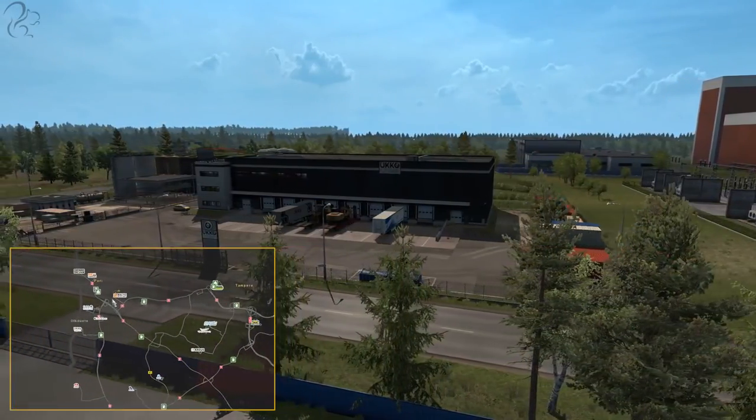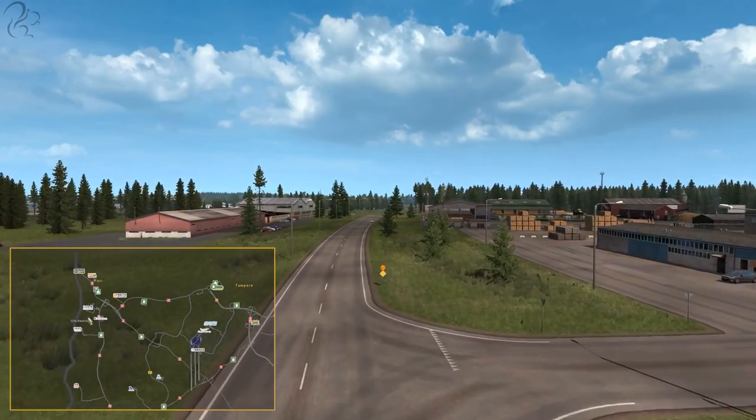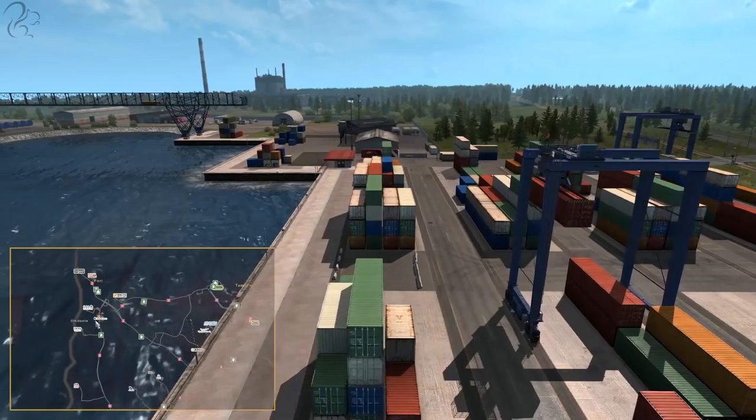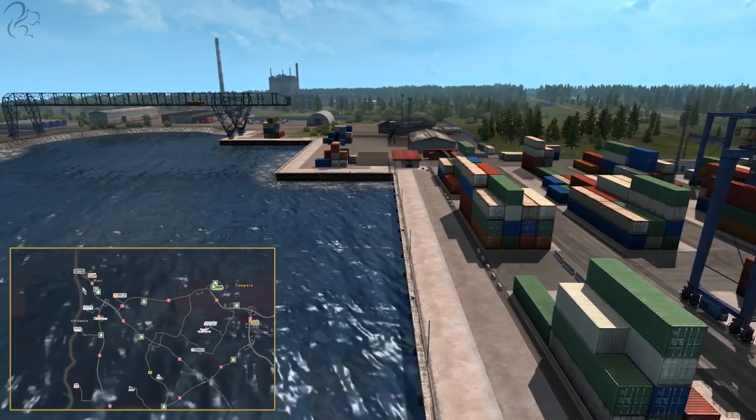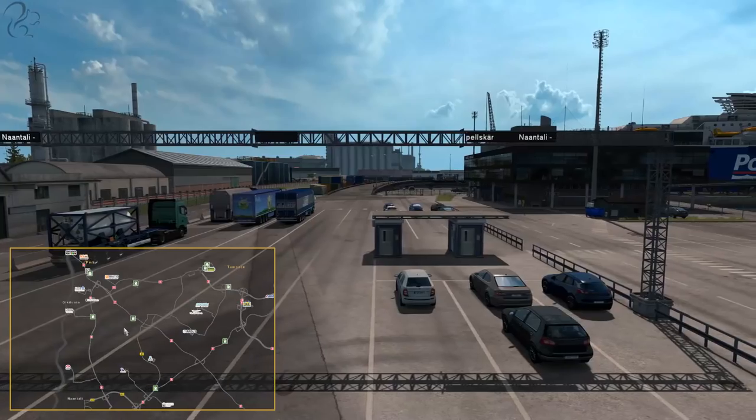Starting in southern Finland, up here in Pori and Olkiluoto — these are two small towns almost situated on top of each other. They're coastal towns and they both feature industrial pickup points, but not much else.